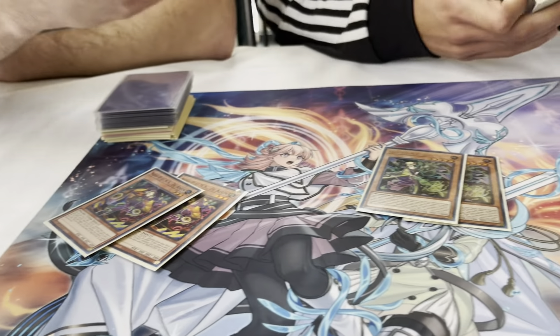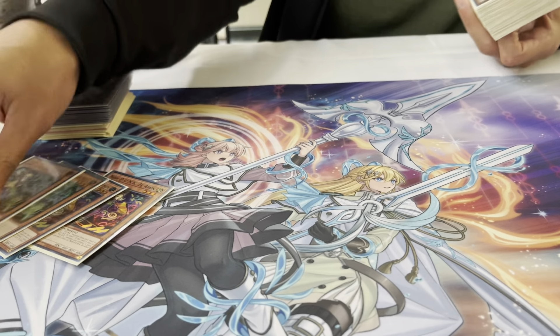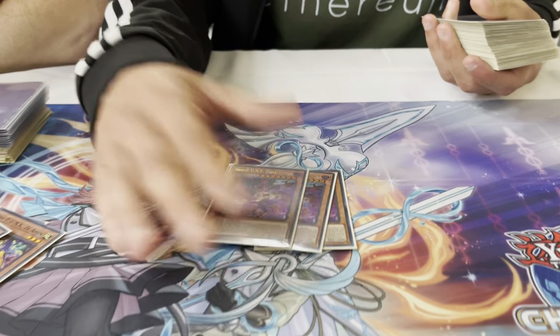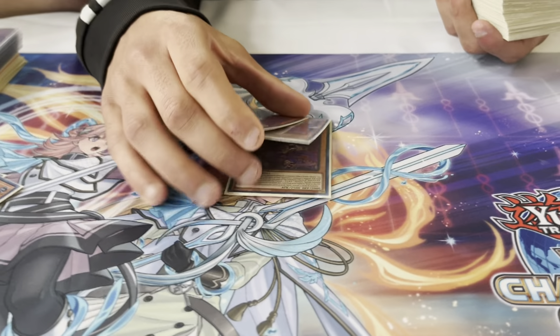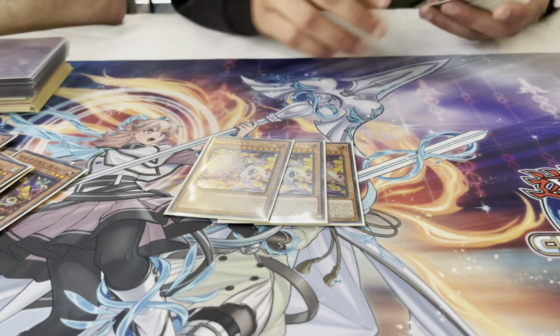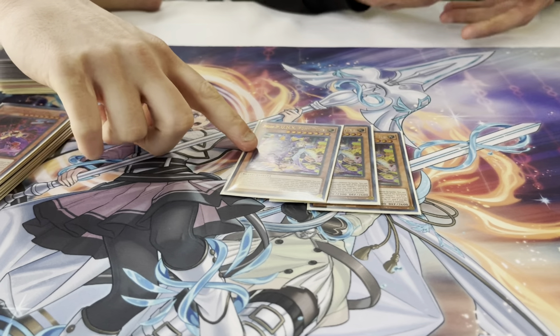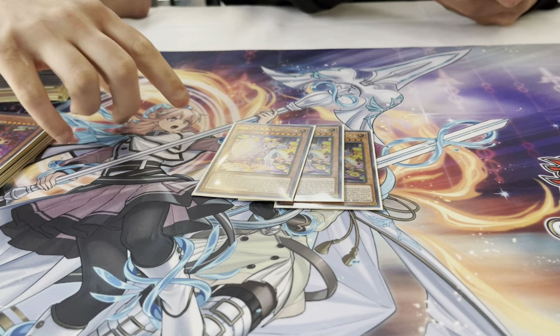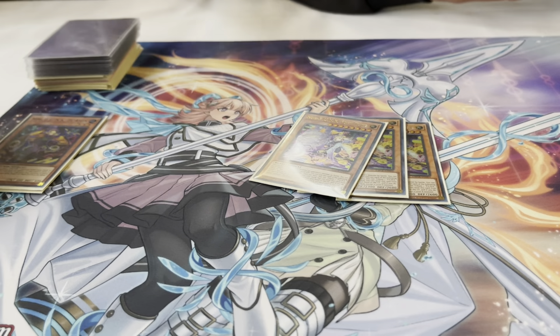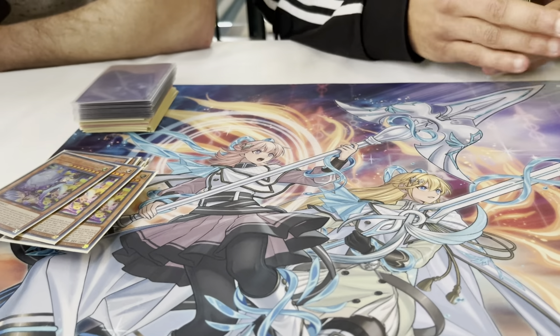This basically makes Chaos Ruler and the Needle Fiber combo by itself. Literally free OTK if your opponent has nothing. Three of her — you want to search the other ones, and we need the Dark for Chaos Ruler most of the time. Three Foxy Tomb, pretty easy, self-explanatory. E-Tale into this equals this, and that's OTK most of the time. Or it's a big board — it's like a starter or an extender.